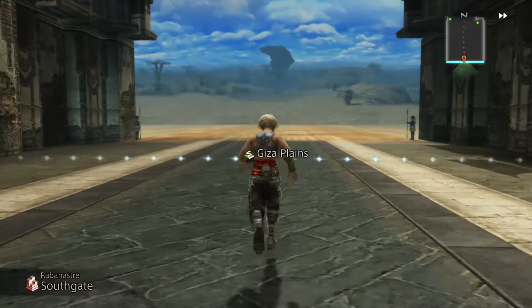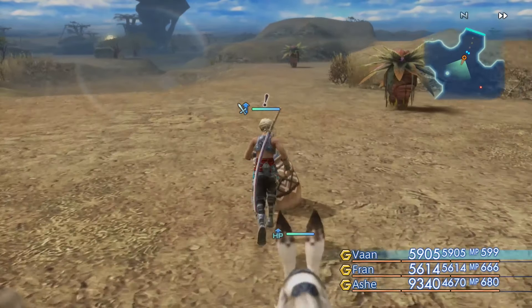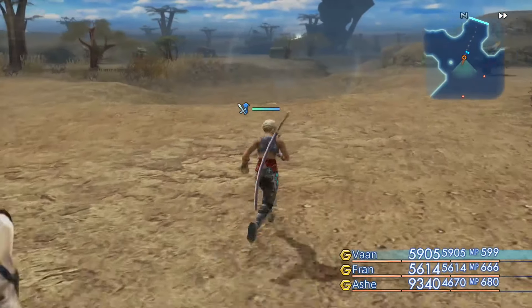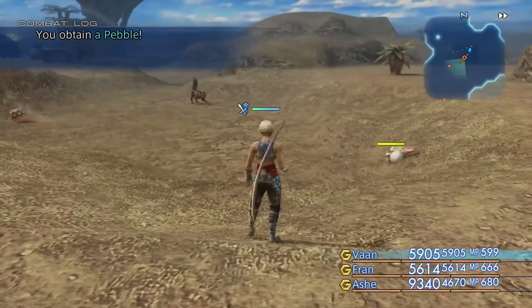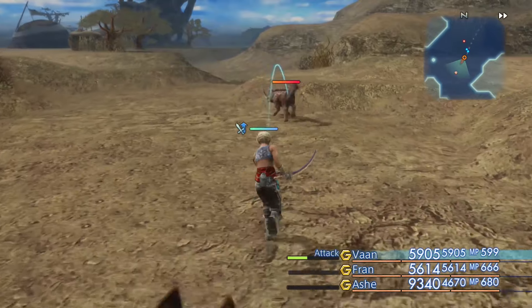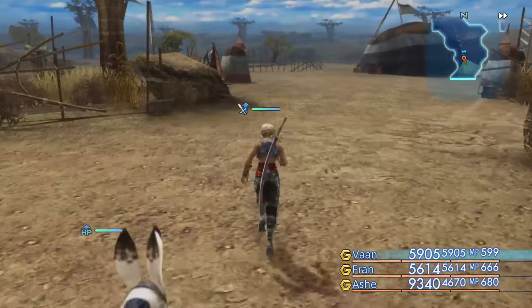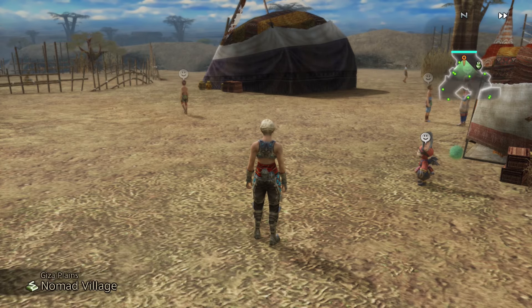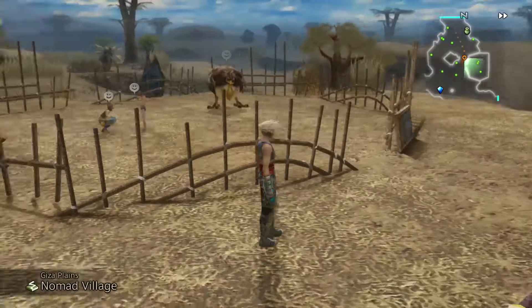Welcome back to the Zodiac Age. Today we're going to do a side quest we could have started right after Draklor Labs — it probably would have made more sense to do it then because you get some pretty good stuff. To start this side quest you need to finish the Cockatrice hunt, and you also need to have got the Feather of the Flock, which is in an urn during the wet season where we fought the Gill Snapper.